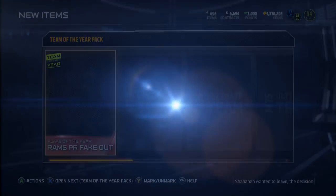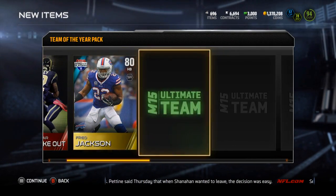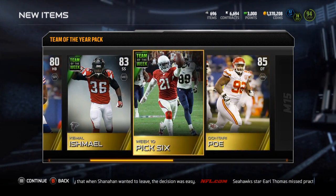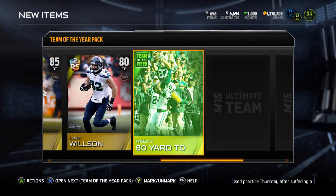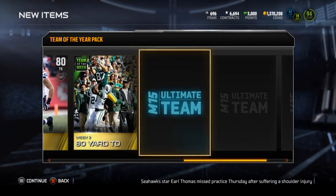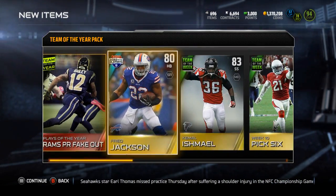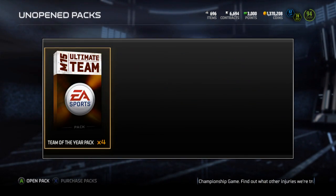Starting out with the Rams punt return fake out — we just get some coinage pack going up. Another Pat Pete collectible, another Luke Wilson, the 80-yard Jordy Nelson collectible. The Pat Pete one's not terrible I guess, not great but not horrible.